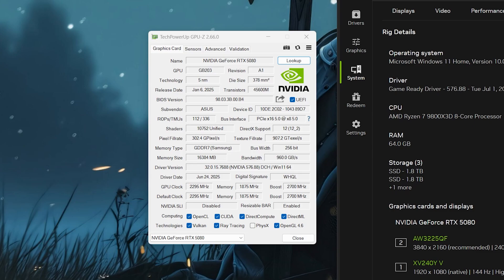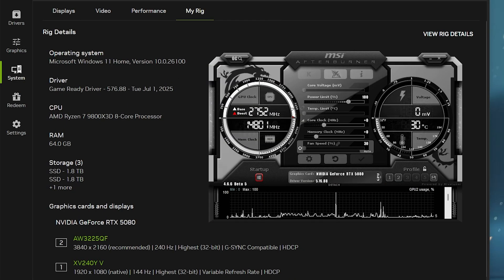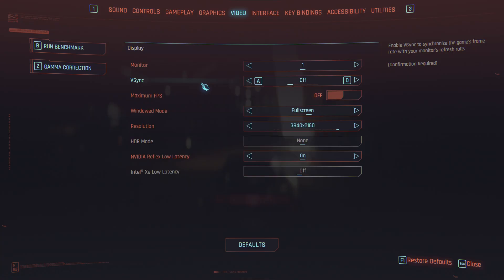I don't think I've done a proper 5080 Cyberpunk benchmark, so here it is. We're pairing the 5080 with the 9800X3D running at 4.7 GHz base speeds and 64 GB of DDR5 memory running at 6000 MHz. You can see all the details right here with MSI Afterburner. Nothing is overclocked. We're starting on 4K settings and working our way down to 1440p and 1080p.